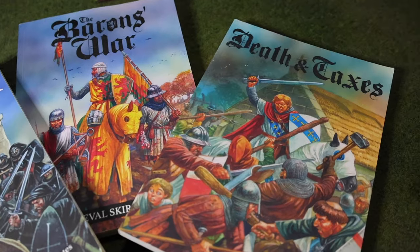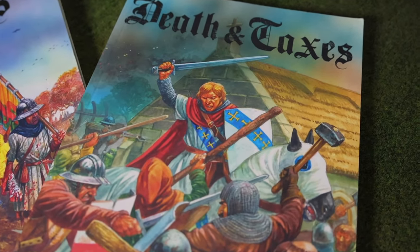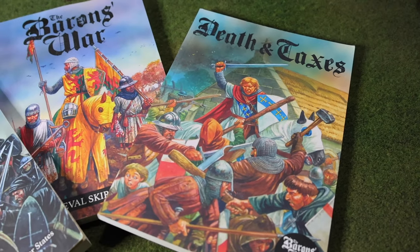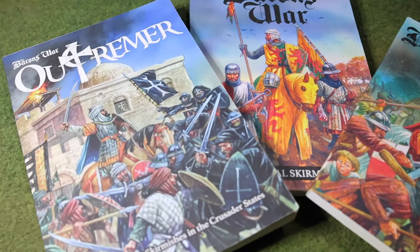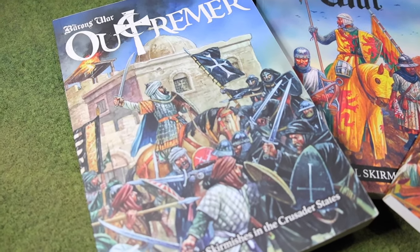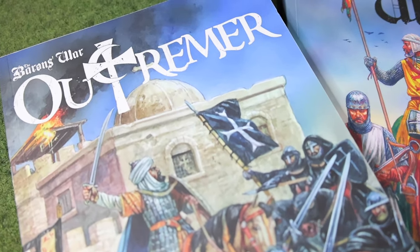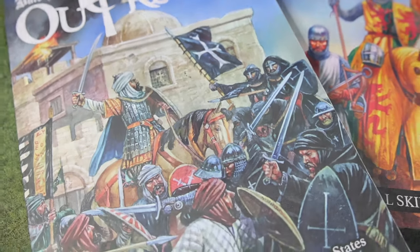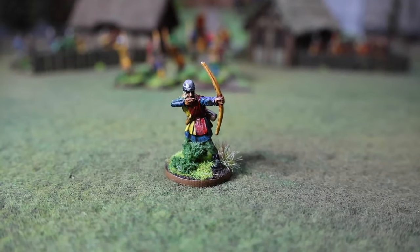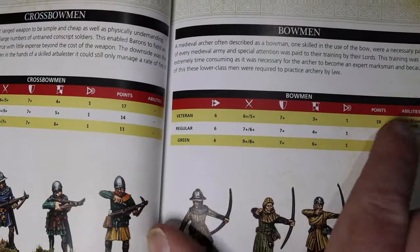There's a supplement called Death and Taxes, which covers not only the period of the Baron's War but also the legendary period of Robin Hood and his Merry Men, with army lists that cover that. There's also a campaign setting. The most recent supplement is Outremer, which covers the time of the First, Second, and Third Crusades.